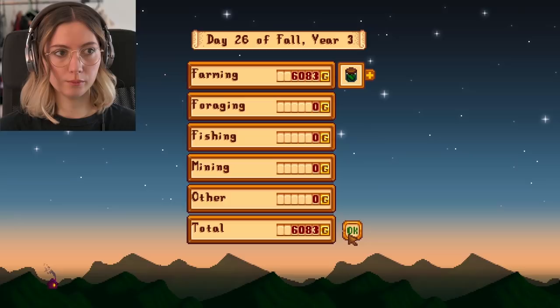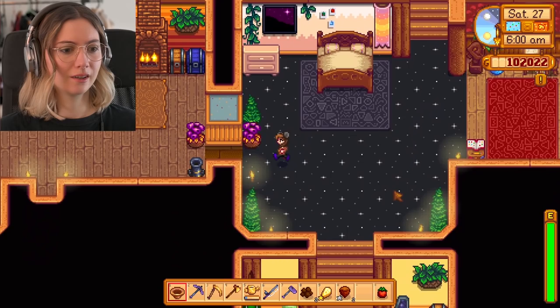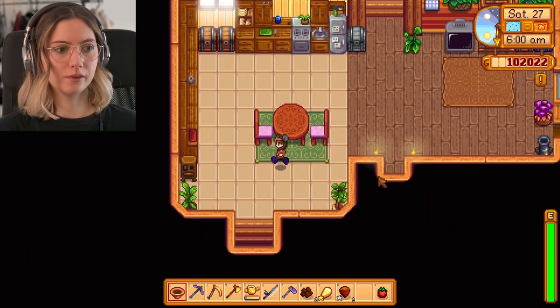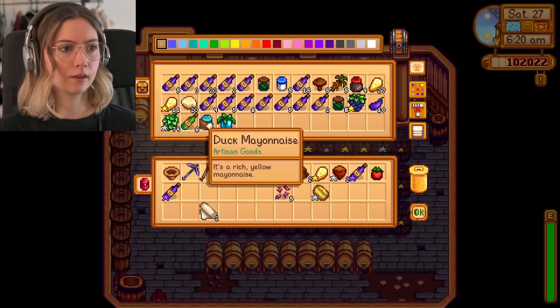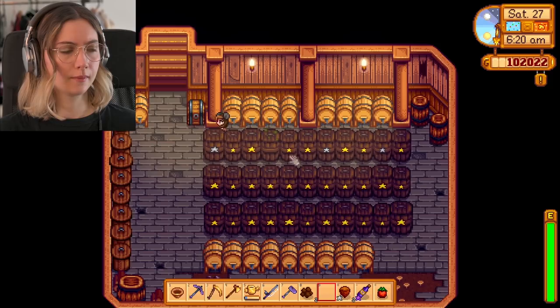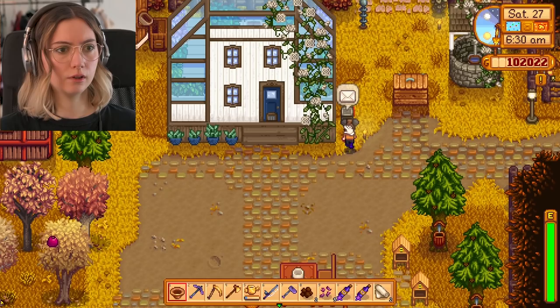I'm not going to focus on my animals or crops today because I really want to show you around. Let's start with Ginger Island. First though, I'm going to finish the missing bundle at the abandoned Joja Mart because I have cherry wine and apricot wine of the best quality. Then moving on to Ginger Island.